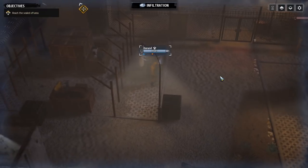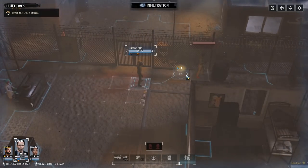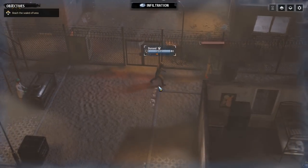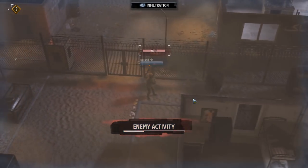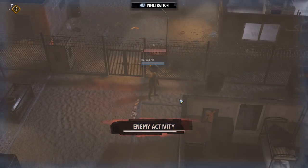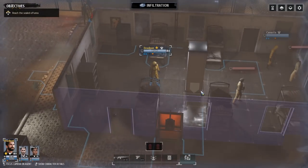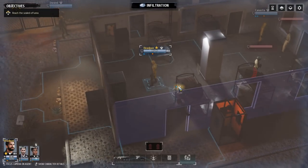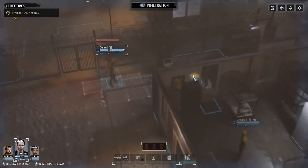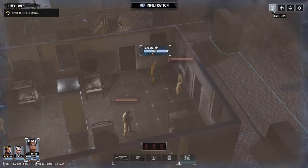We're going to move next to this guy but not take him down yet — I'm worried about the vision cone of the other guard. This guy is going to move back which sets up nicely. I'm also worried about the civilian. We'll end the turn — I'll keep Deadpan positioned here and move Durand just over here.